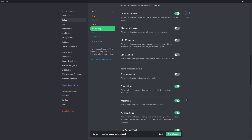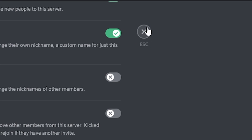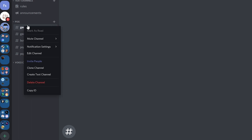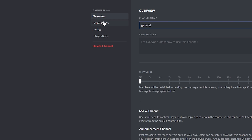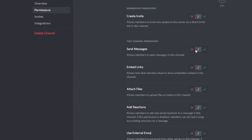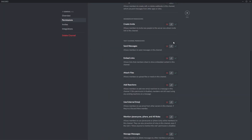Now move over to channel permissions. Click Save Changes, press Escape, and we're going to move over to different channels. You need to make sure that each channel you want to close for your members when you lock down the server has the Send Messages ability set to gray. To do this, right-click the channel, go to Edit Channel, go to Permissions, click your @everyone role, and make sure that Send Messages is gray — it can't be red and it can't be green. This is important so that the bot is actually able to overwrite this; otherwise the lockdown command won't work.